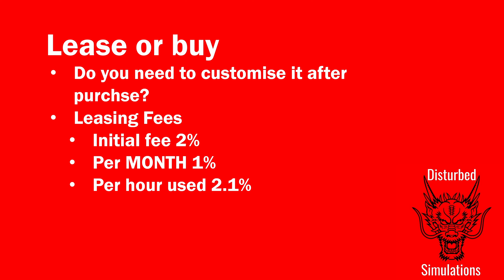Consider whether it's something you're going to need to customize a lot during the time you have it. The fees: there's an initial fee of two percent to lease the item, and then a per-month fee of one percent. The game says per day, which is a hangover from when Giants only had one-day months. I've tested it - if you have multiple days per month, that one percent is split across them, so 500 per day on a two-day month.